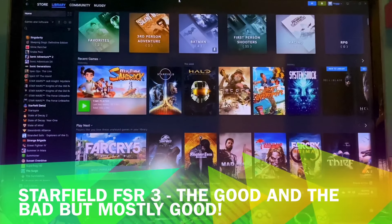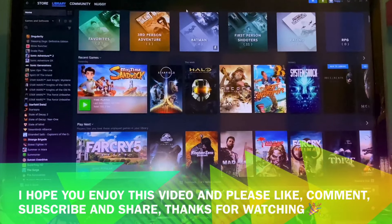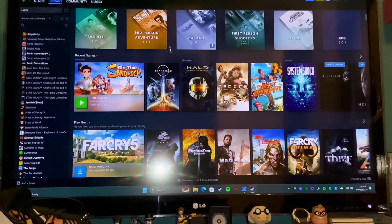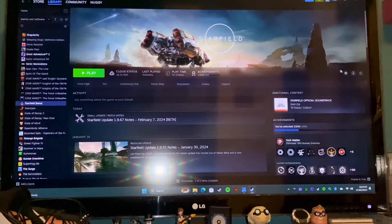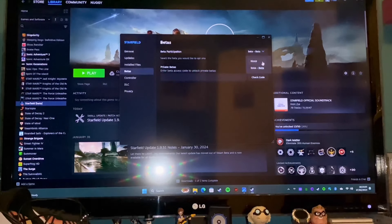Hello folks and welcome to another Starfield video. This one's going to be about FSR3 and how well it works in this game and whether it really gives you that much more performance. To get this, you're going to want to open up your Starfield menu on Steam, click on Manage, head down to Properties, go to Betas and then select Beta.